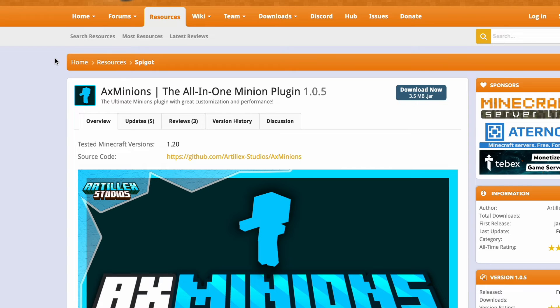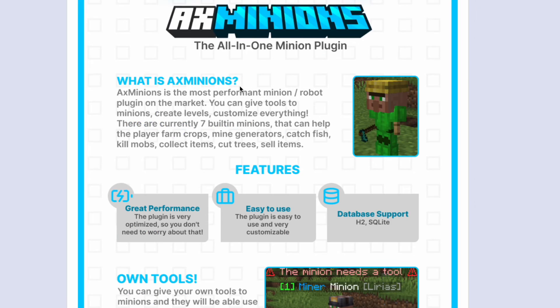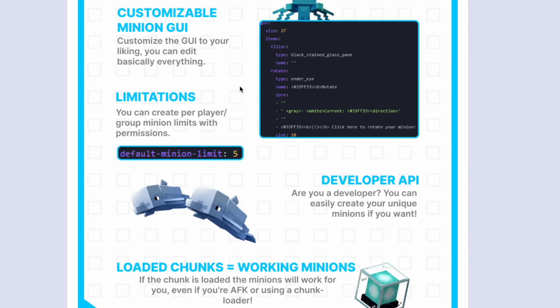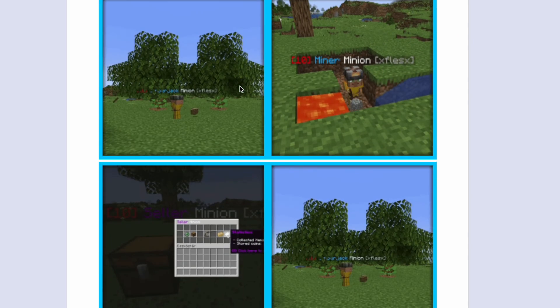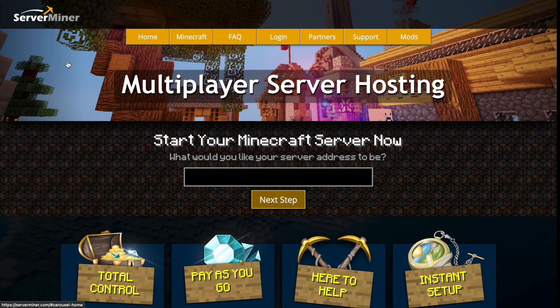Here we are on the Spigot page — it's updated to 1.20. Personally I found this to work great on Paper; however, I had trouble using it with Spigot. As you can see there's a wiki, a Discord if you need any help from the developer, and loads of good information and pictures. It is a fantastic plugin and works really well. If you need a server to host it on, check out serverminer.com for the best server hosting around. That's it for me — subscribe, like, comment, and I'll see you next time.